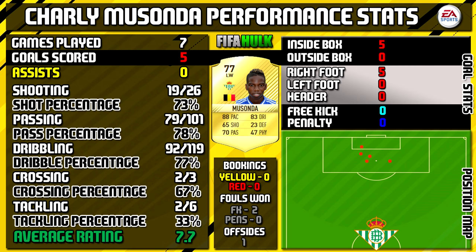Let's have a look at Masonda's performance stats. In 7 games he managed to bag himself 5 goals, which is not bad at all from the wing — a pretty good scoring record actually. He didn't get any assists unfortunately. All the stat information is on the left, goal info on the right, and the bottom right shows a position map showing where all his goals were scored from in the games.